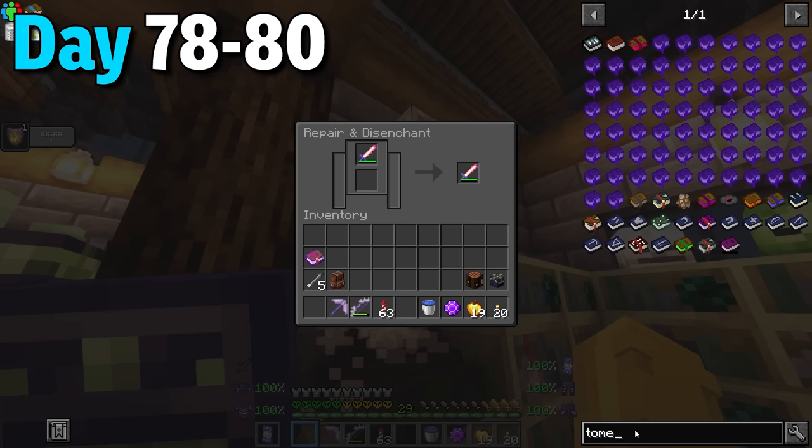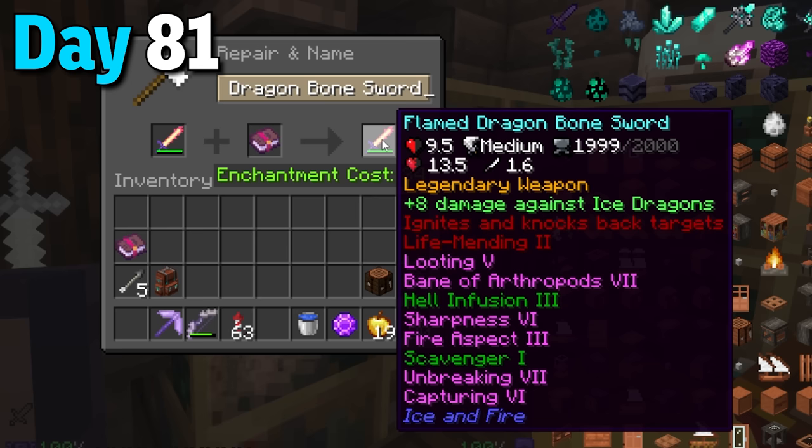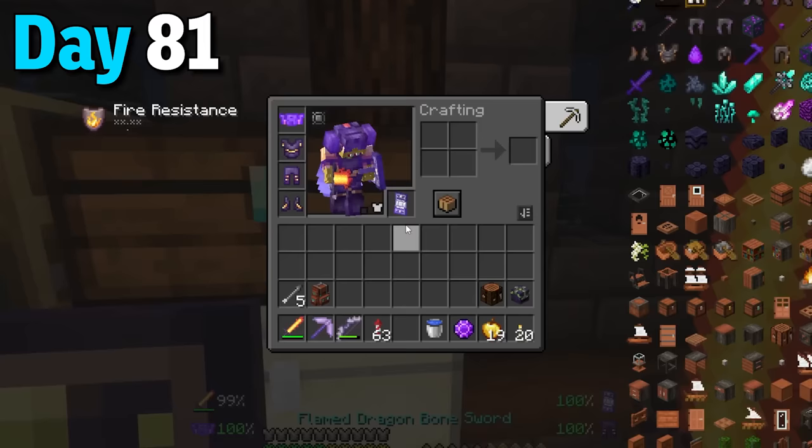Day 81 I spent the entire day grinding levels and got some sick enchantments on the flame dragon bone sword. Only problem was the bane of arthropods. I really didn't want to grind levels again so I enchanted some tomes and combined those books on the sword to make an absolute super sword.